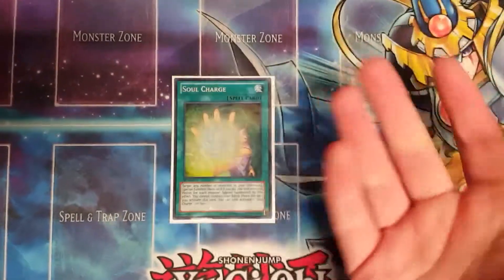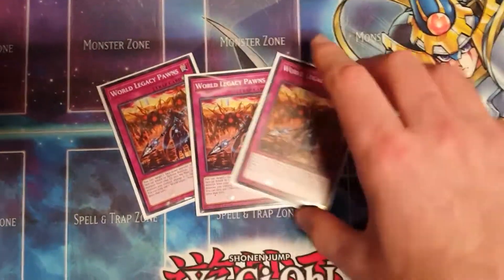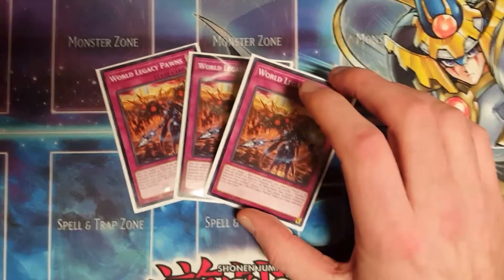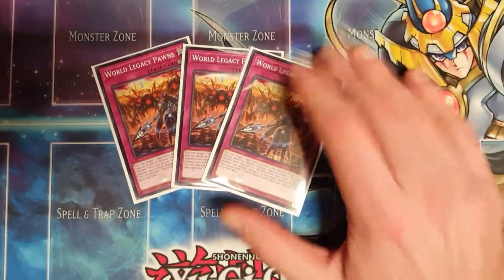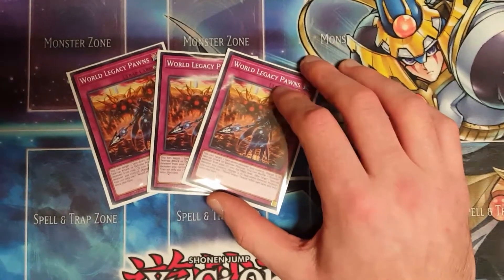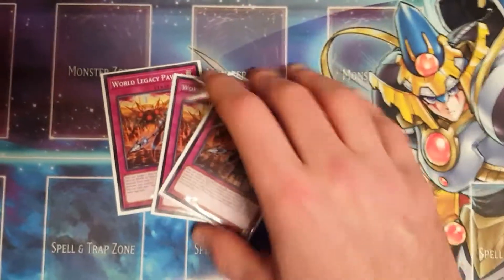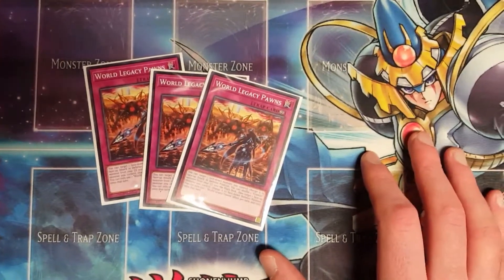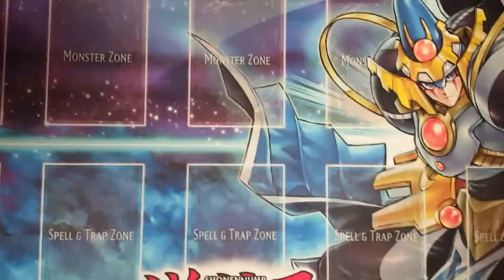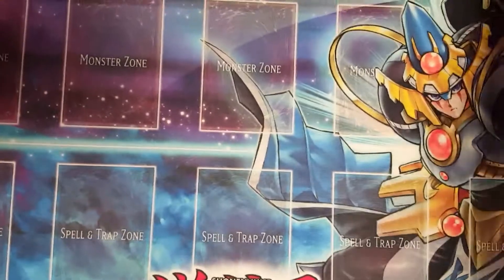One Soul Charge — this is actually still really relevant. It's a link deck, you'll be sending cards to the graveyard very easily, so this extends your plays. Three World Legacy Pawns — you can search this off World Armor. You can target one face-down monster you control and change it to face-up attack or defense position, which is actually pretty disruptive during your opponent's turn. You can also shuffle one Crawler monster from your graveyard into the deck and flip one face-up monster face-down. It's a hard once per turn but you need to play three. Finally, three Solemn Strike and one Solemn Warning — just standard staples.